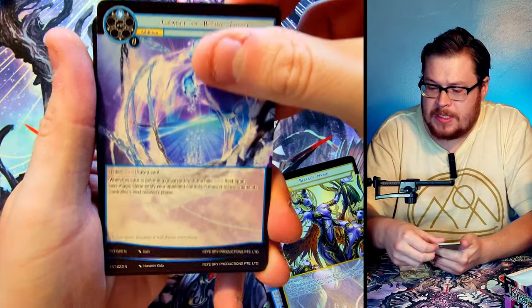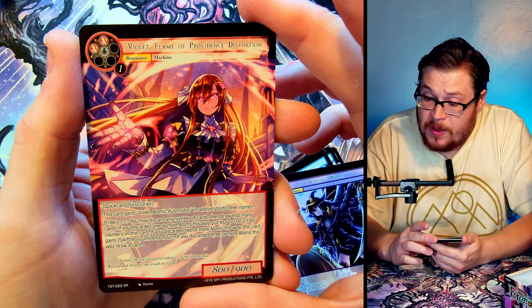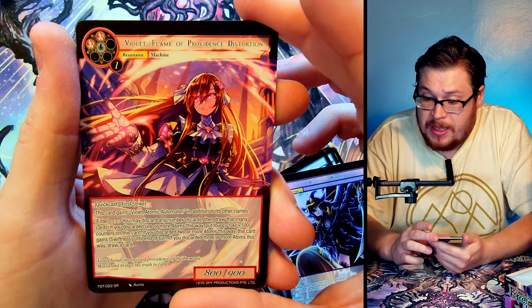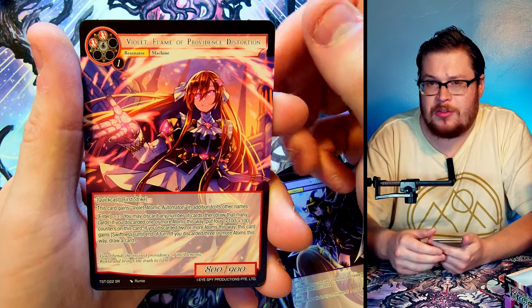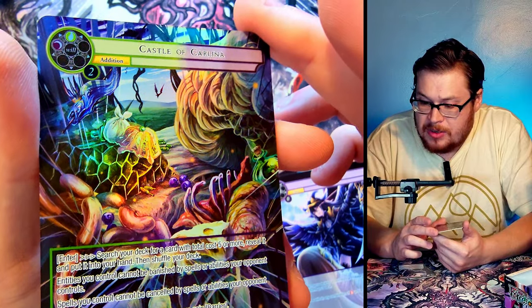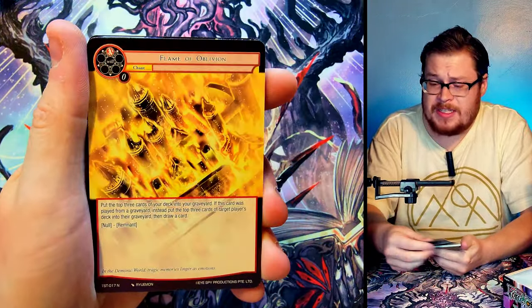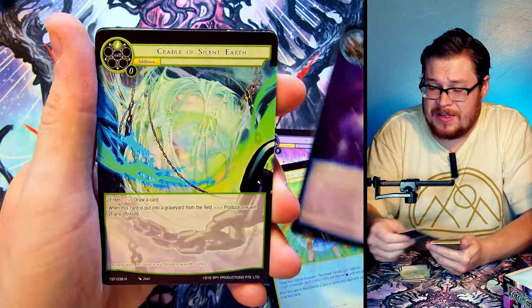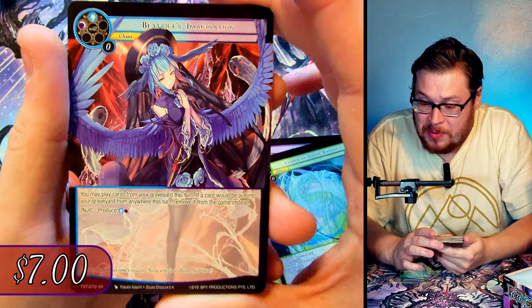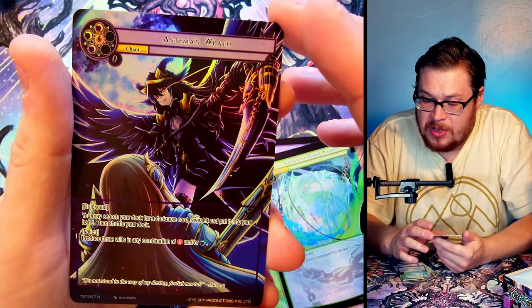Behind it we got Castle of Carolina, just a normal version. We got Beatrice's Imagination as our super rare — lovely looking character artwork, really cool design. Behind it we've got Stemma's Wrath, just a normal but a dope looking art card. Next up — Squirming Cthulhu — and then Fallen Angel of Black Tears as our rare. Cool looking artwork on that one. Seventh Boon Amadeus the Holy Spear as our super rare full art, pretty sick looking. The little angel shooting the beam — pretty sick. Amadeus might be a couple bucks but I'm gonna say it's probably not worth a ton.